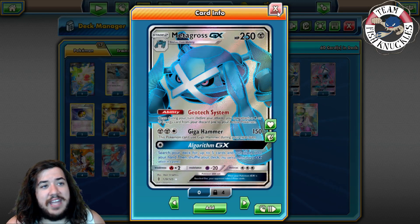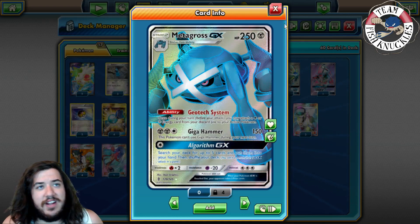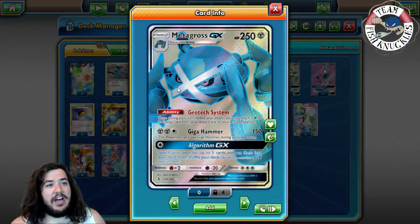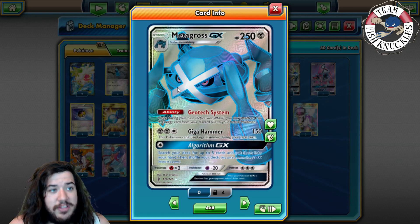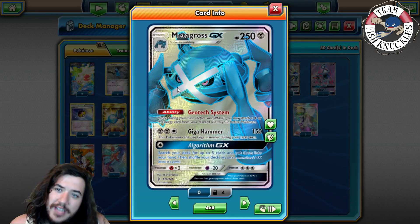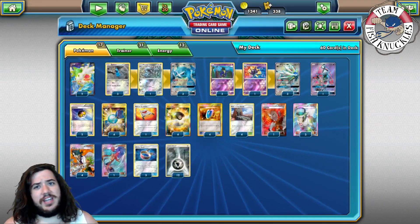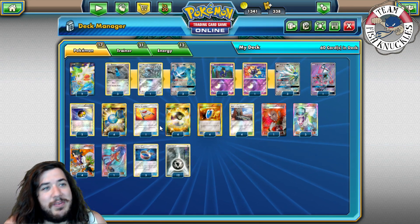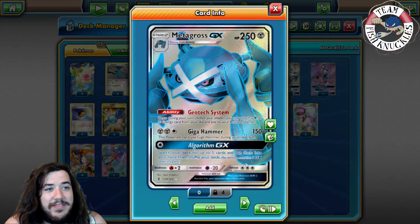His attack, Giga Hammer, does 150 damage, but this Pokémon can't use Giga Hammer during your next turn. With a Choice Band you can do 180, which is really strong. His GX attack lets you search your deck for five cards and put them into your hand, then shuffle. It can be countered by N and isn't the greatest GX attack, but if your opponent doesn't N you, those five cards can be very impactful.